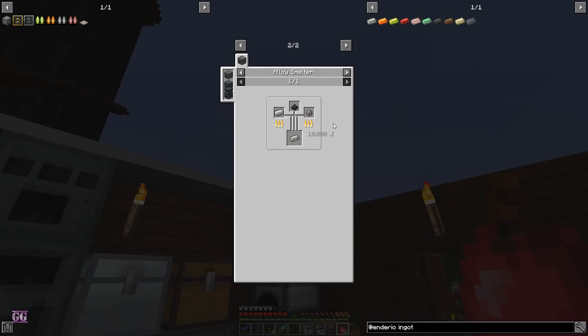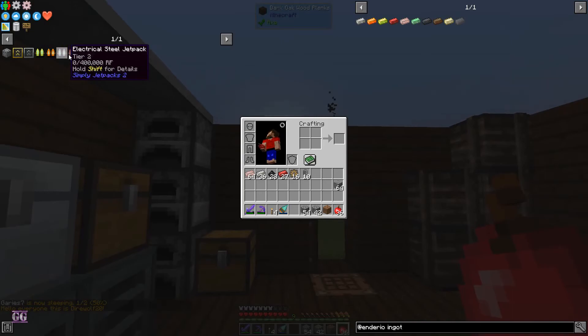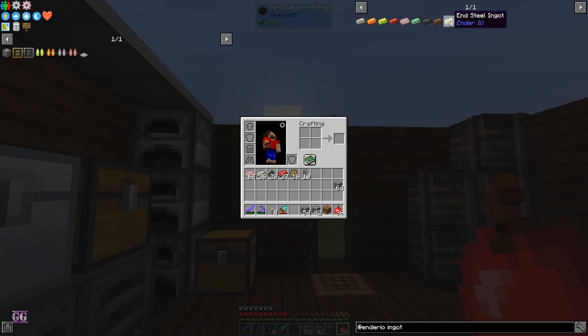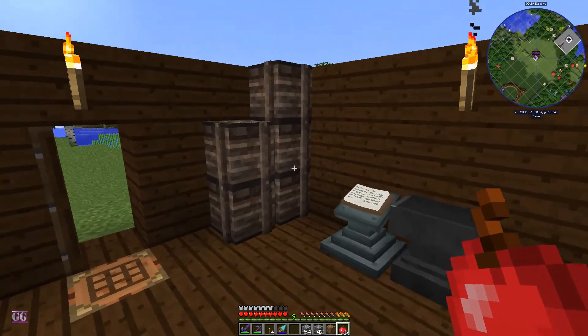Conductive iron is iron, silicon, and pulverized coal. With jetpacks you get conductive iron, electrical steel, energetic, and then vibrant — pretty much the same progression. You do get dark steel but that doesn't count towards those types of machines and conduits. Let's start off quickly making everything. I think I've got everything we need.